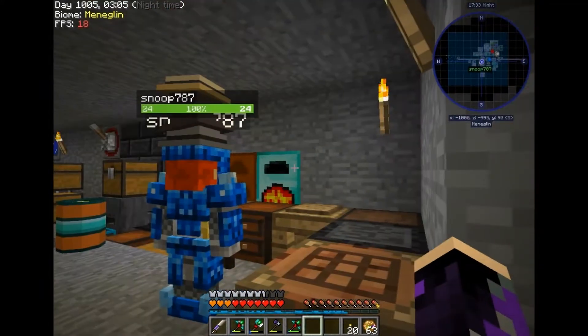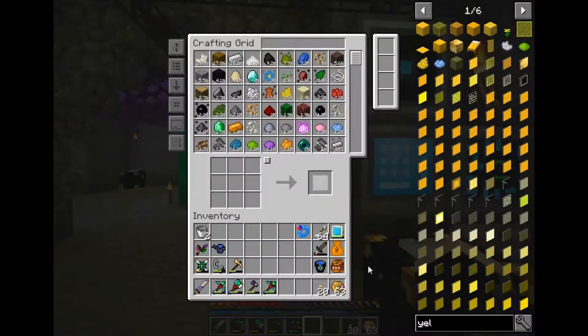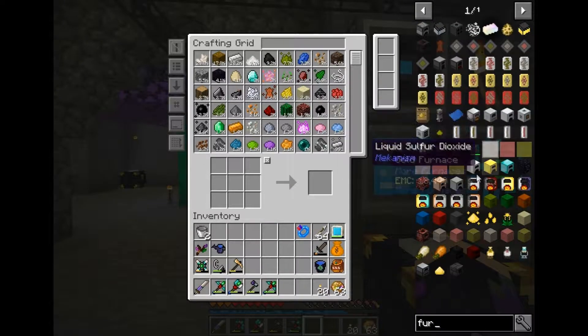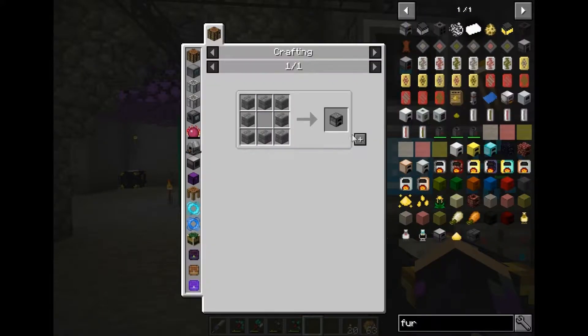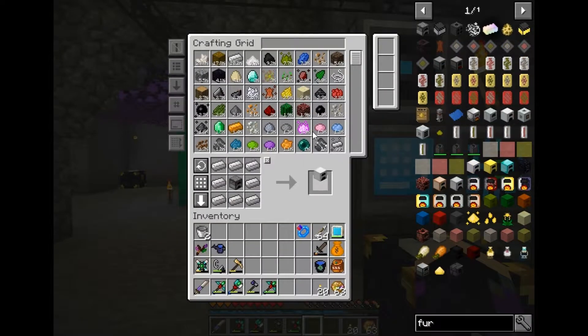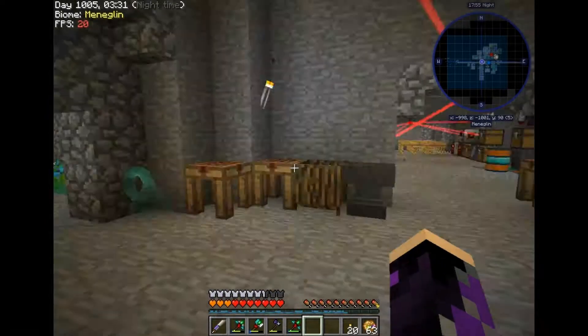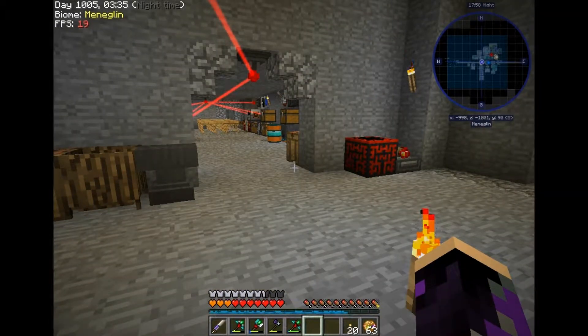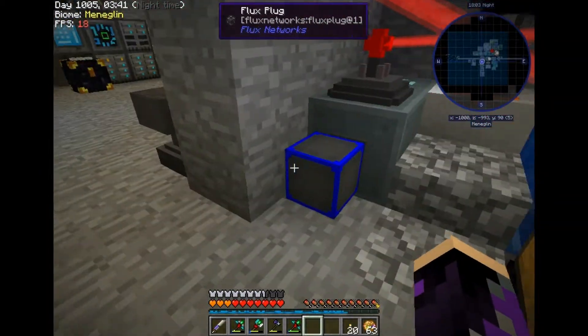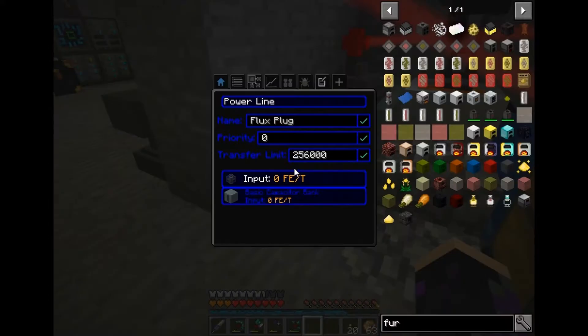I think we need to make another diamond furnace. Probably, wouldn't hurt. So now I'm waiting for this dimension to turn to day. Okay, click on the flux plug - it's by the battery. By the lava maker. Lava maker. Okay. Time set day.